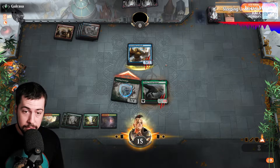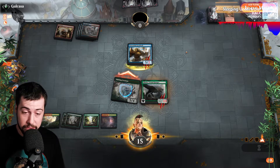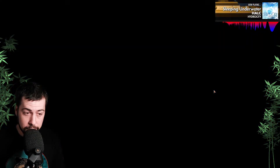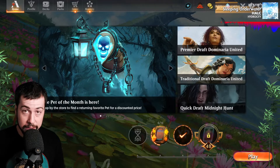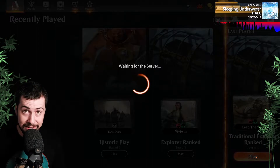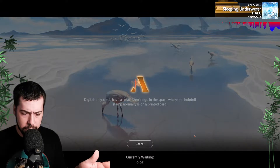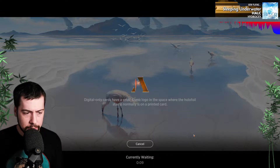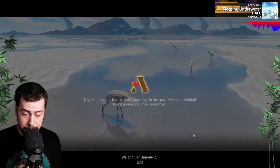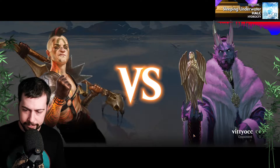This deck would be pretty scary to face for anybody, except Dinos with Shifting Ceratops, Galta, Carnage Tyrant — fantastic explosive potential with stable ramp from the lands. I kind of like Shifting Ceratops, if you guys didn't already know. Hopefully things continue — maybe another Mono Blue. It would be nice to kind of get revenge against Mono Blue.